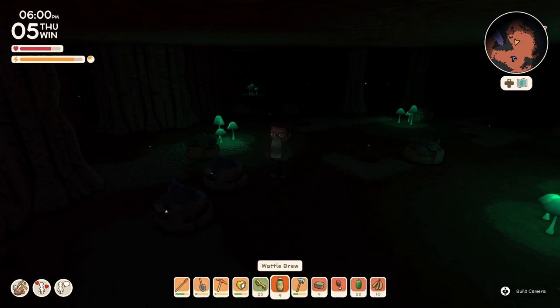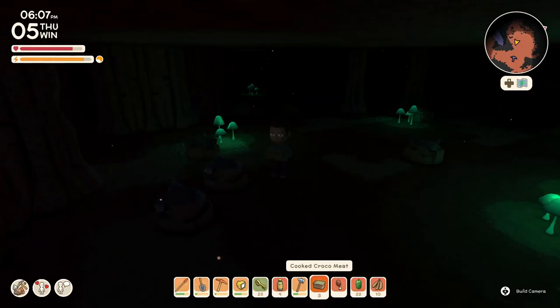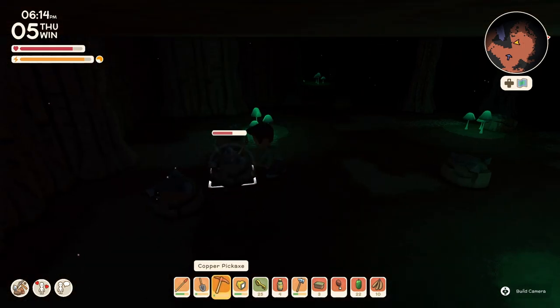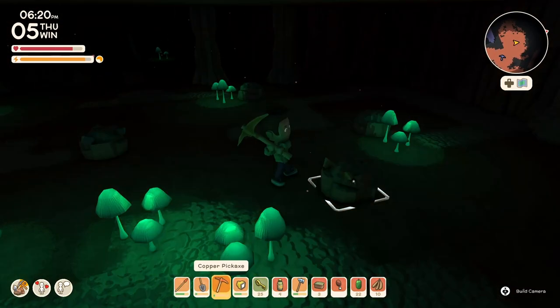My energy bar went up a little bit. I also got hurt by the bats, so I'm gonna eat a cooked croco meat — it'll recover some of my health, but also make my health bar and energy bar larger. We're looking good, ready to tackle the mines. I already have some iron ore. With the waddlebrew, it only takes three strokes of the copper pickaxe to break it, and for copper ore it only takes two.